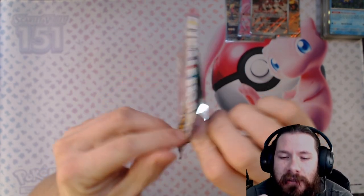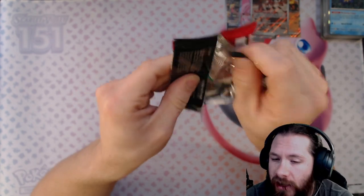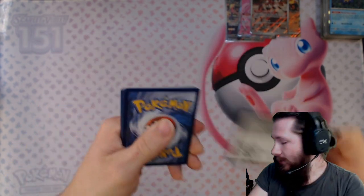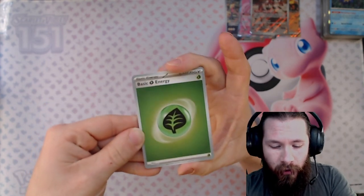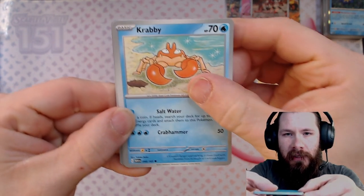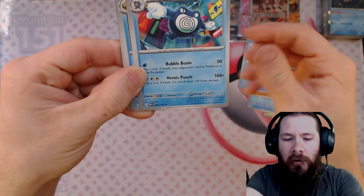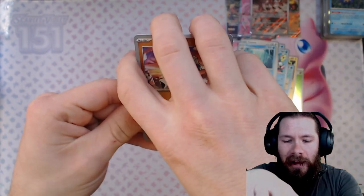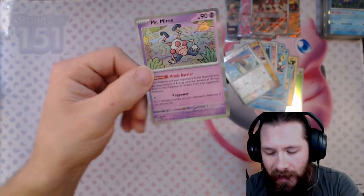Come on, let me see a Blastoise — doesn't have to be a god pack, or Squirtle or Wartortle. I need one of those illustration rares. I already got the Blastoise EX — picked it up at the local shop. Boom, this is gonna be it! Voltorb, Krabby, Sandshrew, Seel, Poliwrath, Pidgeot, Omanyte, Pidgeotto — and trolled by the Mr. Mime in the end.